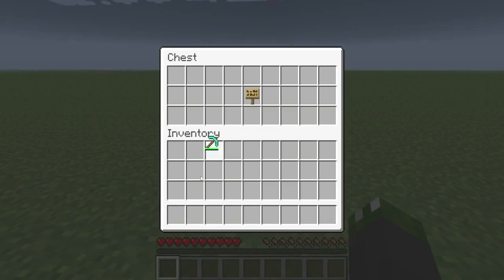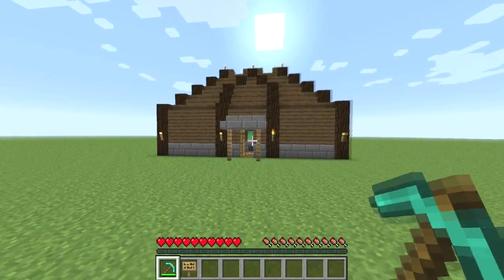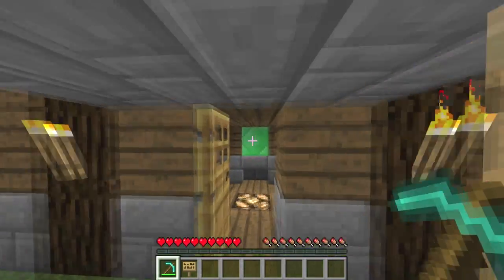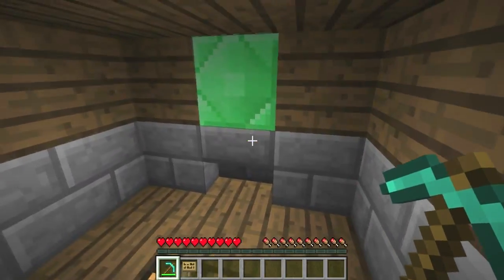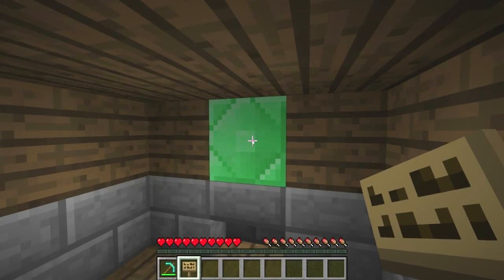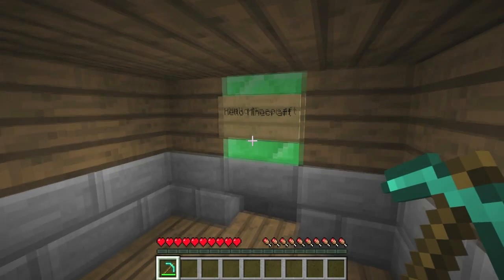You need a diamond pick and a sign, then you need to place your emerald block on top of an upside down stair of any kind. You don't have to write anything on the sign — I'm just doing it.